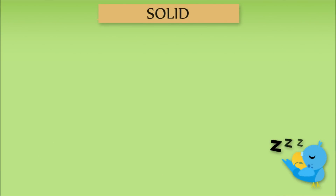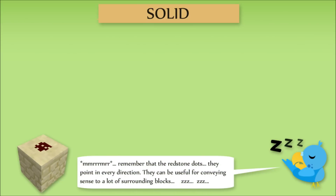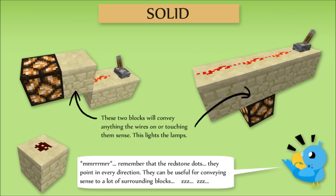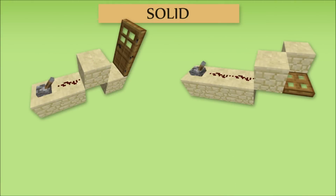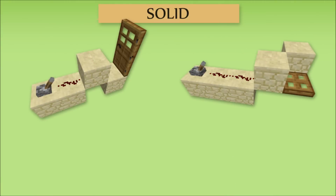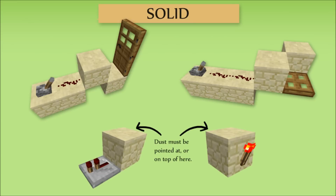Solid blocks have the ability to convey sensors whenever a wire or repeater is directly pointed at it, or if a wire is directly on top of the block. For example, a lamp will turn on even though it isn't touching the wires at all in both these places. The same goes for most pieces of redstone equipment. A hatch or door will be affected the same way, no matter which block it's attached to. Torches and repeaters are less sensitive, however, and only change if the block they are anchored to is conveying sense.